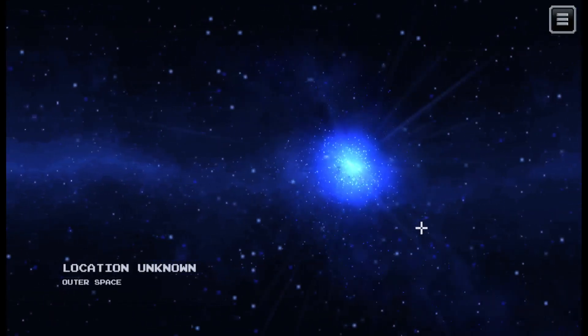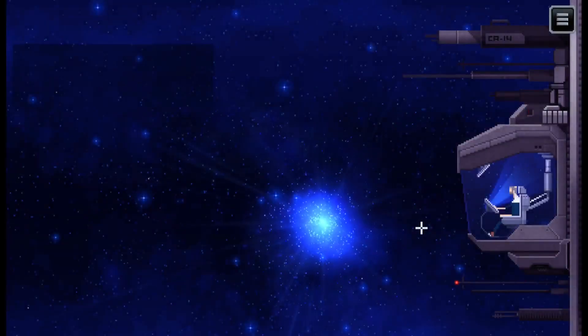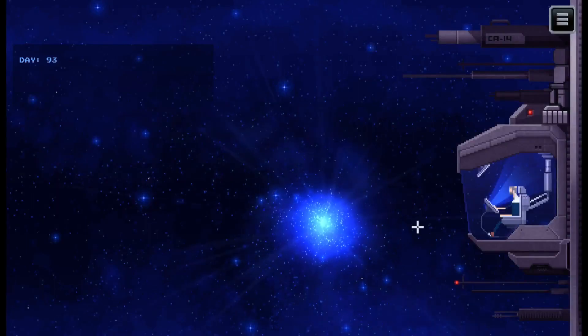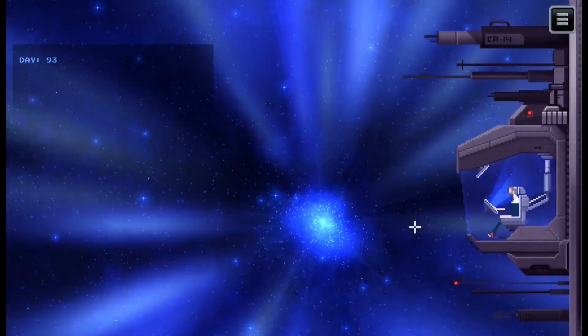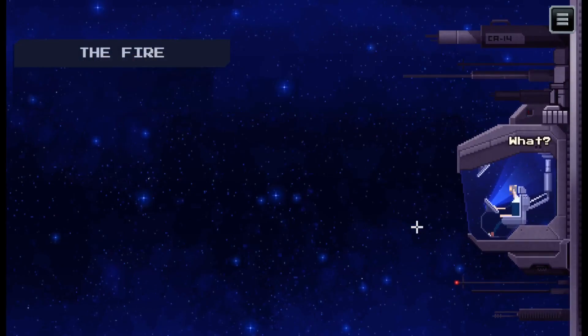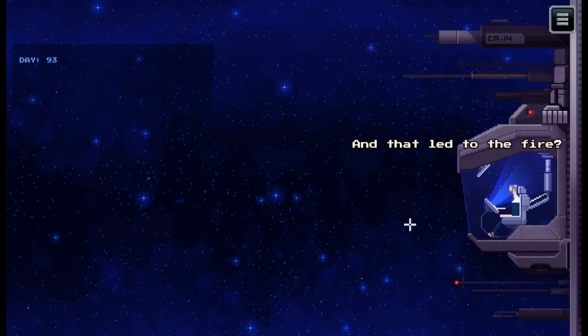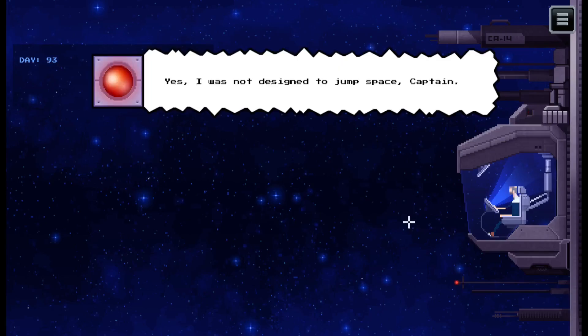Location unknown in outer space. Oh good, I was afraid we were going to be under the ocean. Day 93. Code red - a fire has just broke out in panel 5C in the airlock. The wormhole decompressed the magnetic seal generator, and that led to the fire. I'm not designed to jump space, Captain, you'll need to put out the fire.